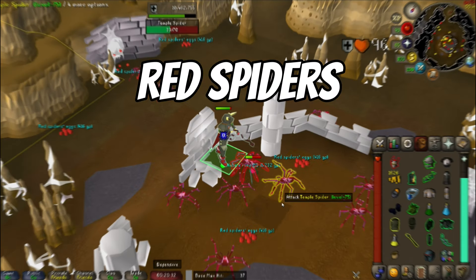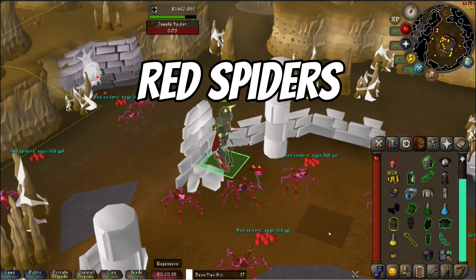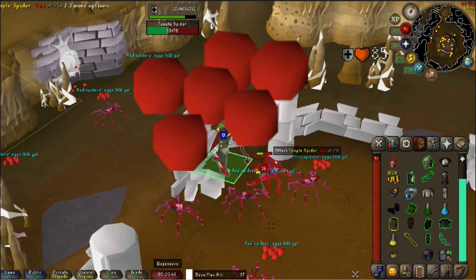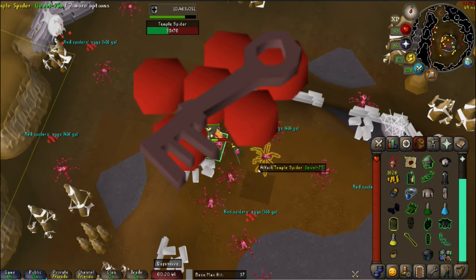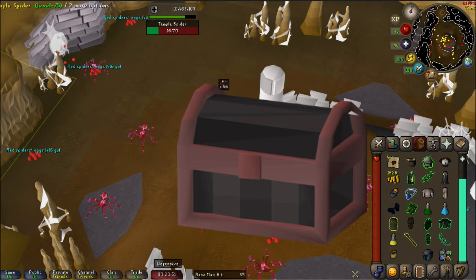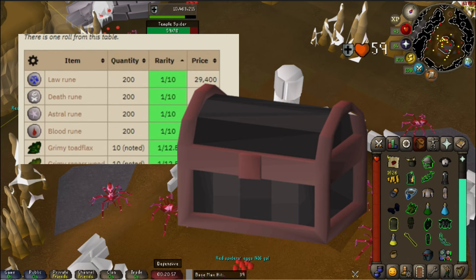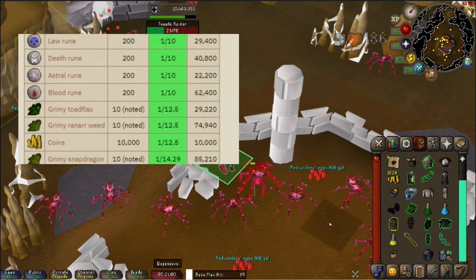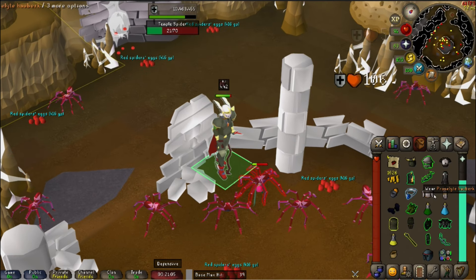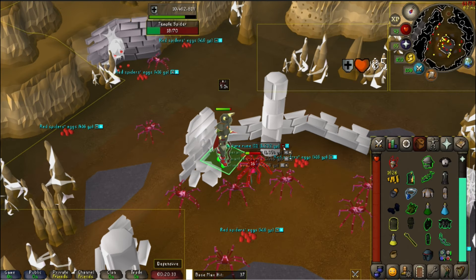The next method is the Red Spiders, also located in the Forthos Dungeon. These spiders are a great AFK spot as they are an amazing source of noted red spider eggs, dropping up to five at a time. They also drop the Grubby Key, which can be used on the Grubby Chest also found within the dungeon. The chest rewards include Saradomin Brews, Super Restores, Sharks, Super Strength, Attack, and Defense Potions. I definitely recommend using this AFK on your Ironman — you'll stack hundreds of red spider eggs while training your account and building your bank with those Saradomin Brews and other supplies.